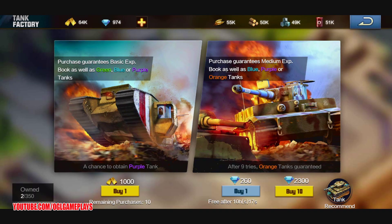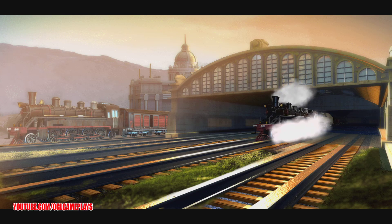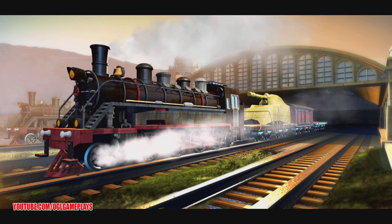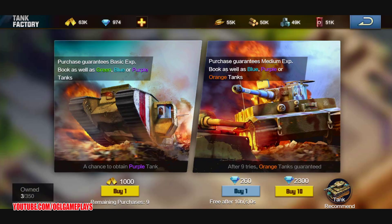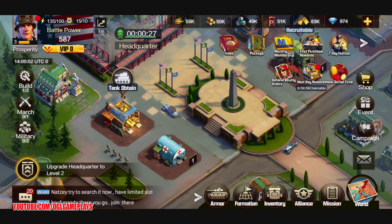It costs 1000 gold for a purple tank, with orange tanks available too. I have about 64K so I'm going to buy one. The animation is cool — it's a train! Let me try to check out where the campaign is.